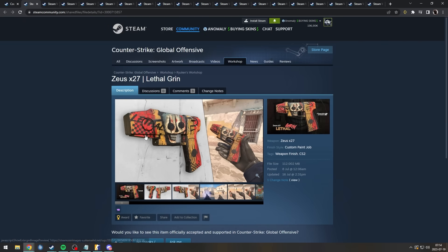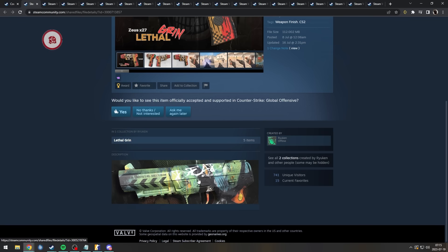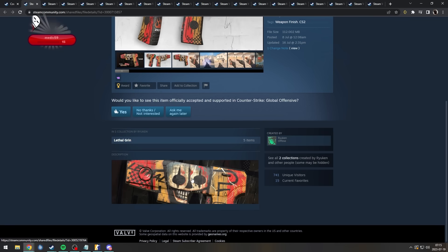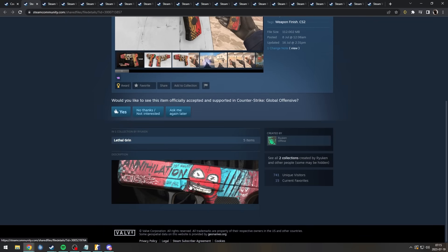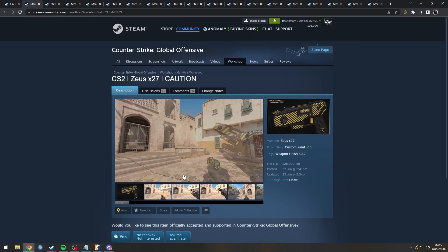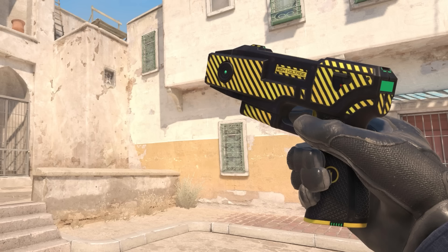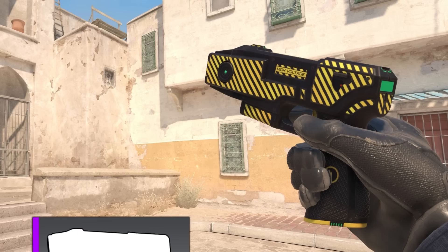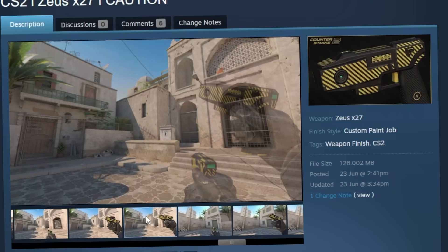Zeus lethal grin. This reminds me of something that would be in the Dreams and Nightmares case. His other skins are really cool as well — I see what he's going for. Based on this banner, the Zeus skin is probably my least favorite. That's kinda unlucky. Zeus caution — this is very, very basic, but this is kind of what I would expect to see from a purple in the first Zeus case. It looks decent, but it's not very experimental. It's not really crazy.